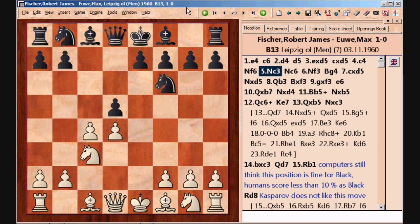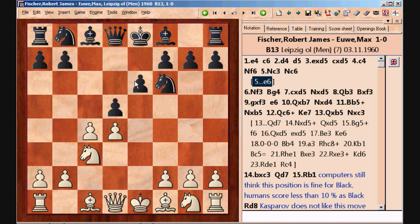In this position Black has a couple of choices. He can either play e6 and make the center more solid and develop the kingside first by something like bishop to e7 and castle. Or, as in this game, he can play knight to c6. By doing this he can keep the options for the bishop open — the bishop is not being shut down yet.